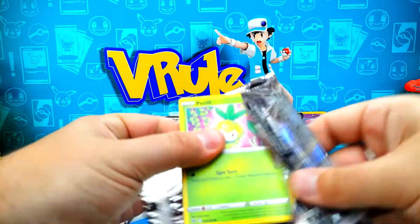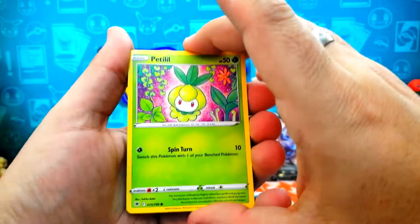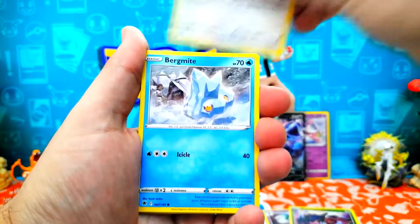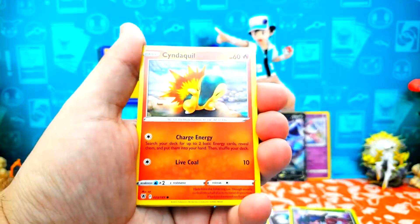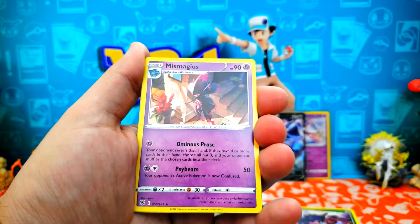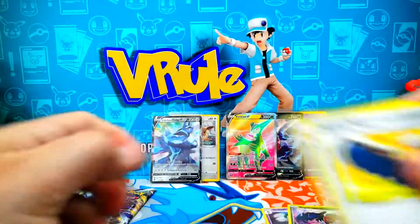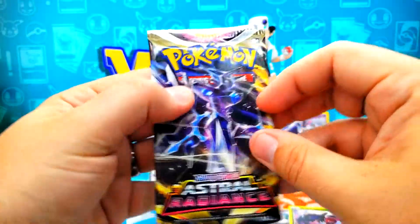Asking for way too much. Definitely don't think that's going to happen. But maybe a trainer gallery in here — haven't seen that yet in today's opening, so that'd be cool. Not on this one. And not here either. Not on the holo rare. Bring it back down to Earth with a reality check. Last pack on that Eevee three-pack.